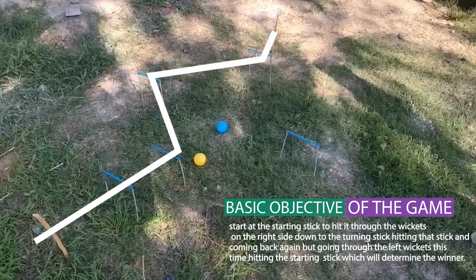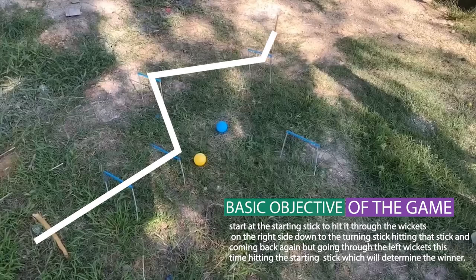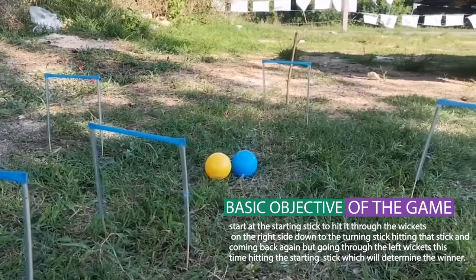Basic objective of the game: start at the starting stick, hit the ball through the wickets on the right side, down to the turning stick, hitting that stick again and coming back, but going to the left wickets this time. Hitting the starting stick will determine the winner.